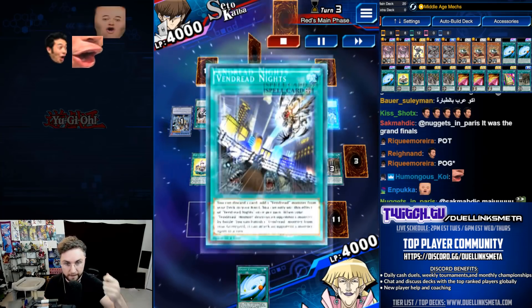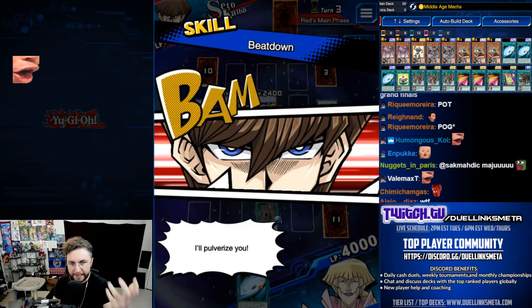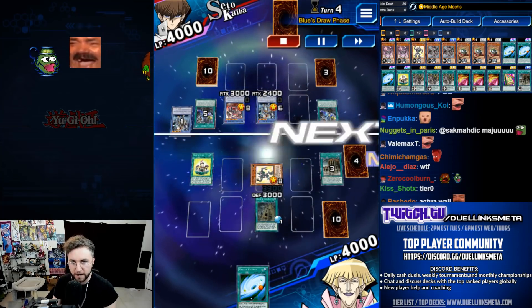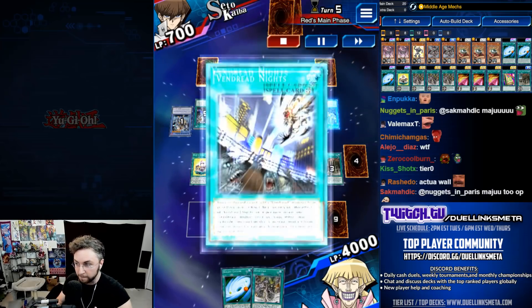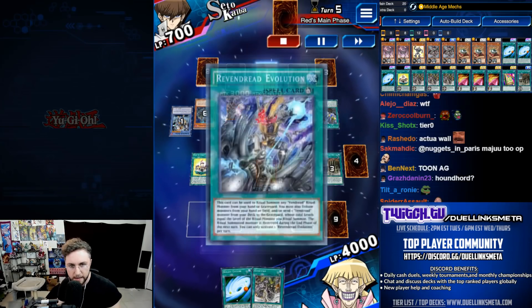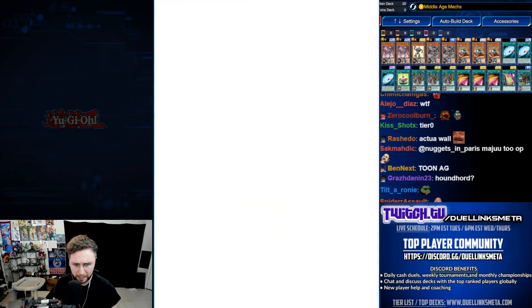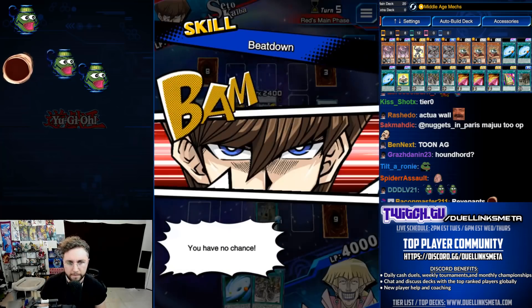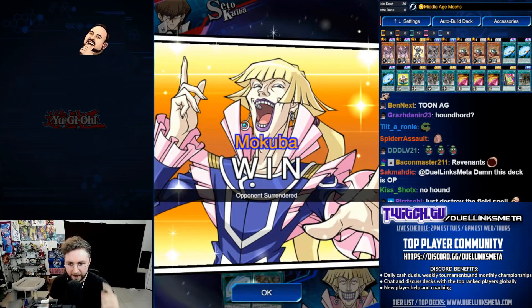He rips Endred Knights, discards and searches for Revenants. He can't target our monster with the banishing effect of Revenants. Beatdown, big boost, 600. Goes in. Toon Kingdom — banish, protect. Swings in for no reason. Now we get to attack directly and still be completely protected from targeting and destruction effects. He searches again, plays Evolution. Come forth — another Executor from the hand. Beatdown again. Just like that, scoop it up. Nothing you could do.